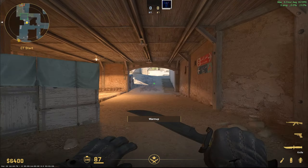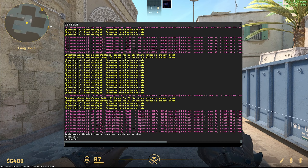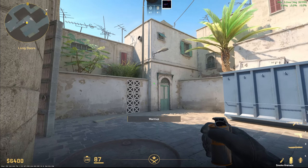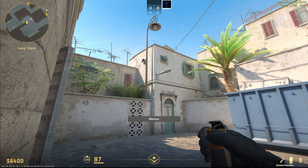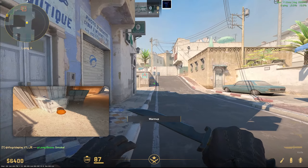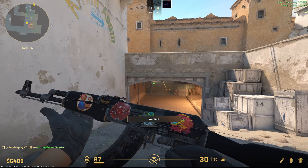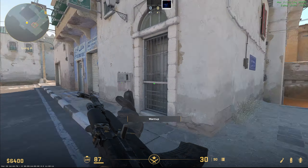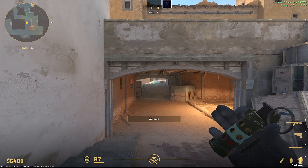Coming back to the next smoke — this is again a simple smoke that will make the enemy feel like you are doing a mid-to-B split. Bring your cursor here, right below this, and do a left click jump throw. It will cover the mid door completely and the enemy will feel like you are going B or mid-to-B. Wait for the smoke to pop and you can actually hear someone rotating. You have to do a shift walk basically. That's a good smoke.